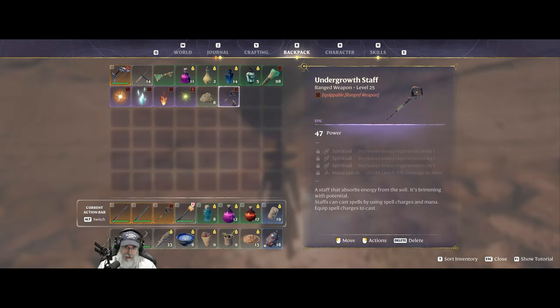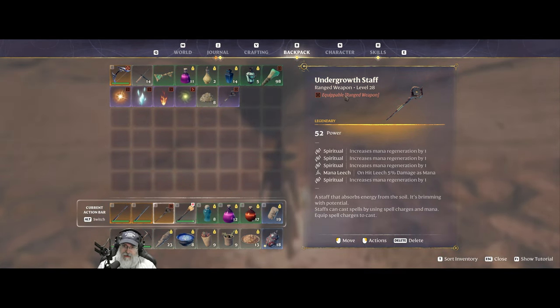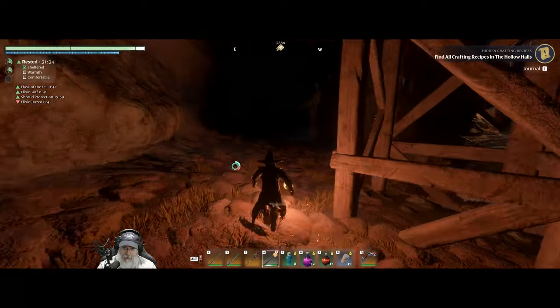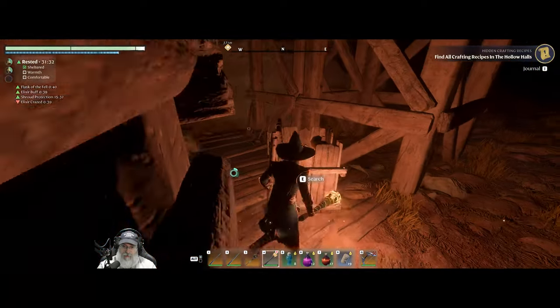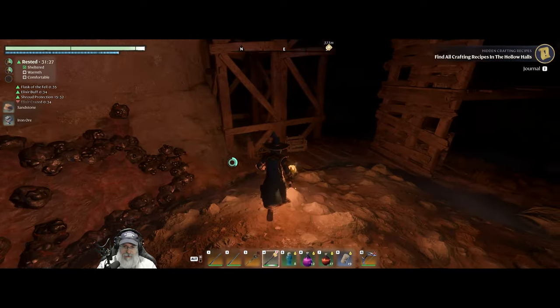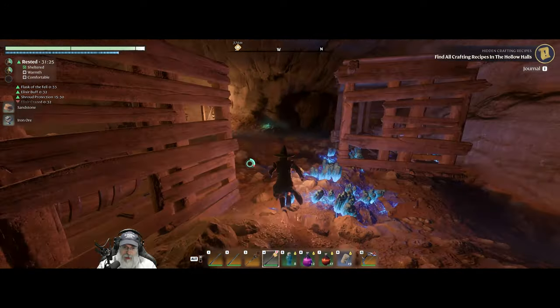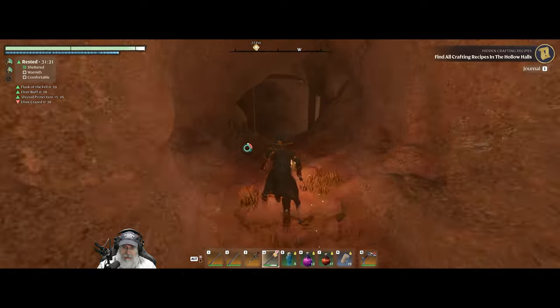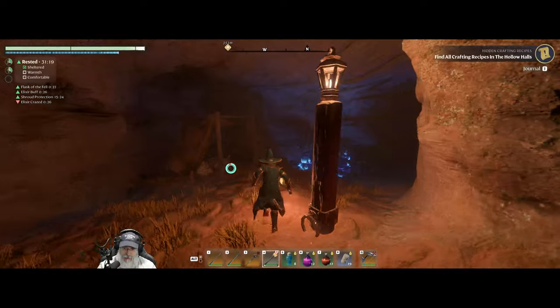We don't need the epic because we got the legendary — I've got it fully maxed out. This is probably the best staff in the game in terms of mana regeneration, not necessarily the best overall, but one of the top staves. And then I usually come through and loot some of the basic stuff. We'll run back and hit the silver chest as well and see what we get out of that.